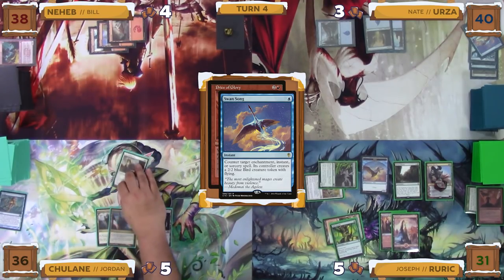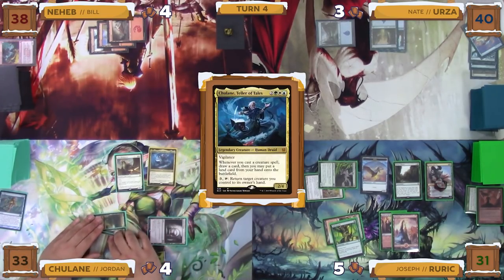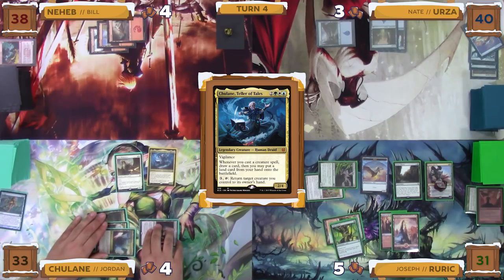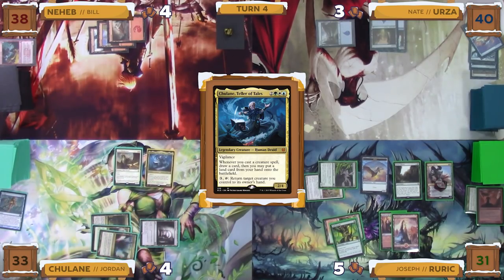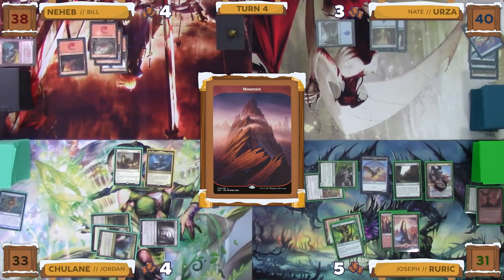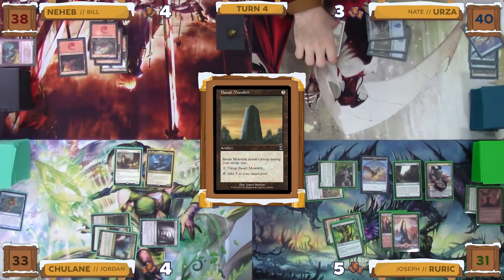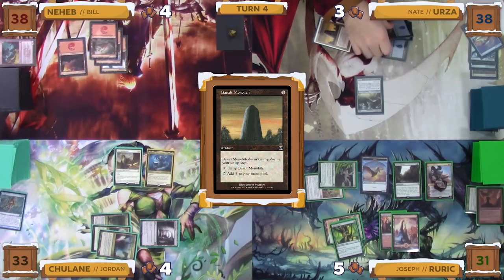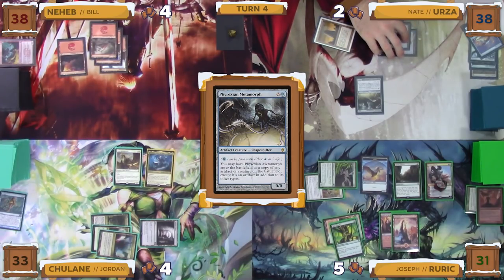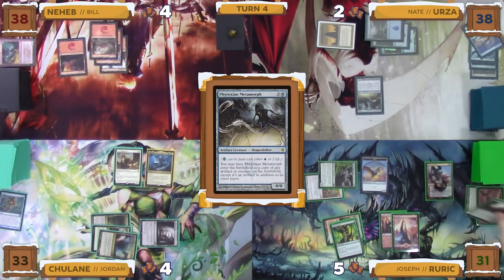Jordan untaps, draws, and plays an Exotic Orchard as his land for turn. He then taps for five mana to cast his commander, taking three total damage from his pain lands. With nothing left, he gives the turn over to Bill. Bill untaps, draws, and plays another Mountain, immediately passing the turn to Nate. Nate untaps, draws, and casts a Basalt Monolith for three mana. He then taps the Basalt Monolith for three mana and pays two life for the Phyrexian mana to cast a Phyrexian Metamorph. It resolves and when it enters, it enters as a copy of Reclamation Sage, destroying Joseph's Sylvan Library.